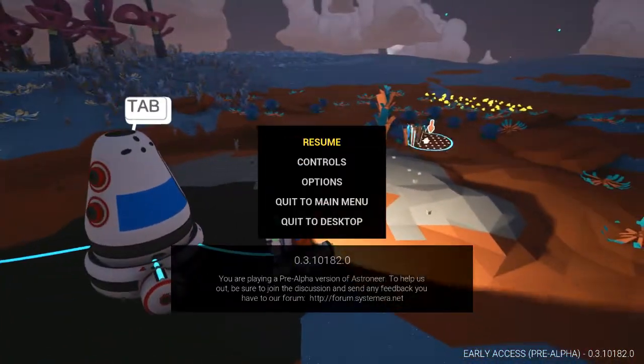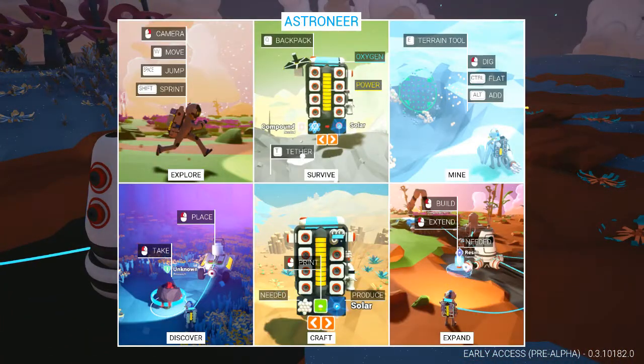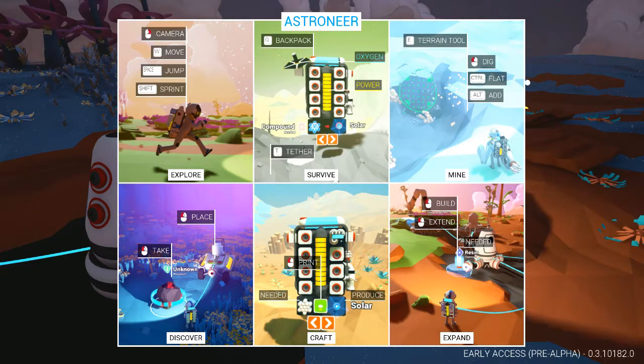I'm using the right one, right? Control is to flatten, Alt is to add. Dig. Yeah, so you gotta explore, survive, mine, discover, craft, and expand.